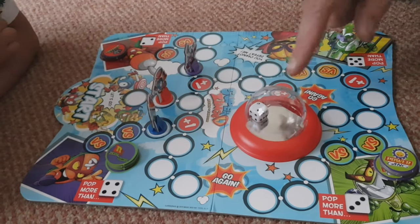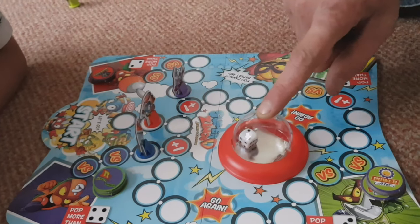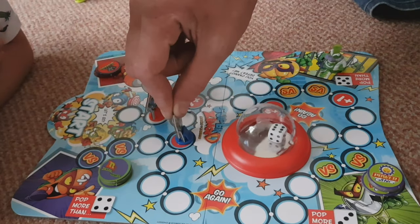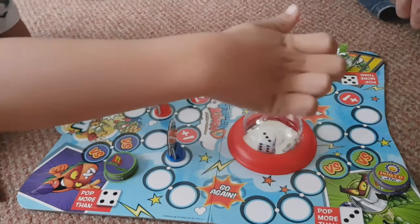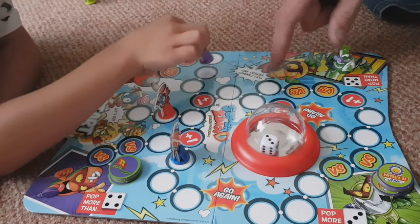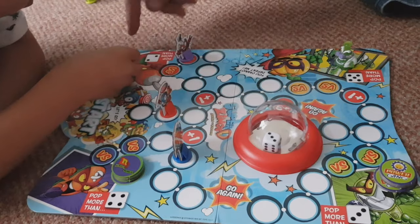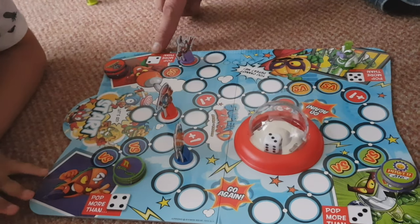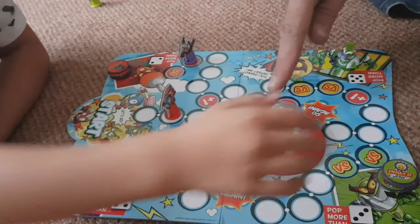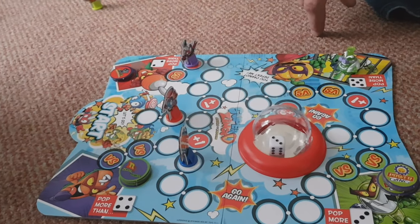My go. You keep getting two — that's what Daddy needs. So you move yours: one, two, three. You're on the versus node. What you need to do is pop again and get a three, four, five, or six. Yes! Perfect, you got it — three. You've won a red basket token.